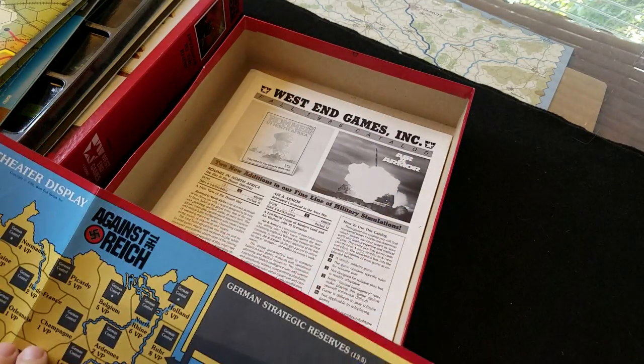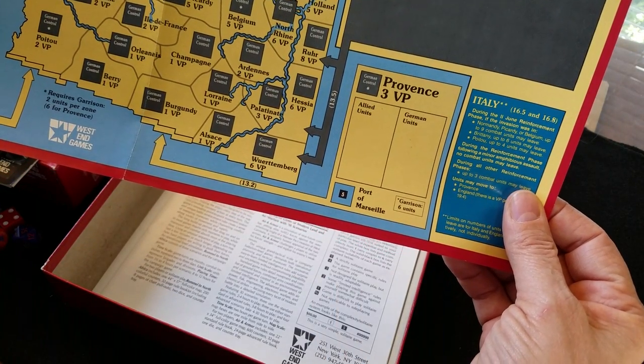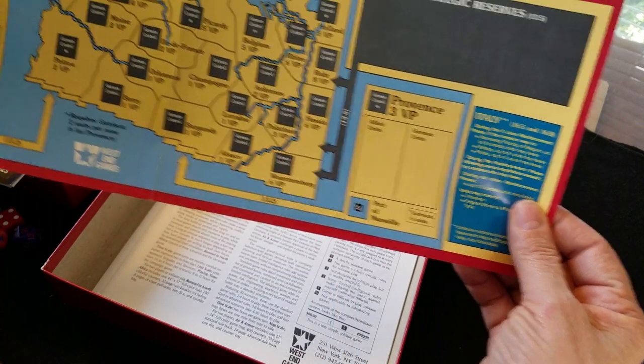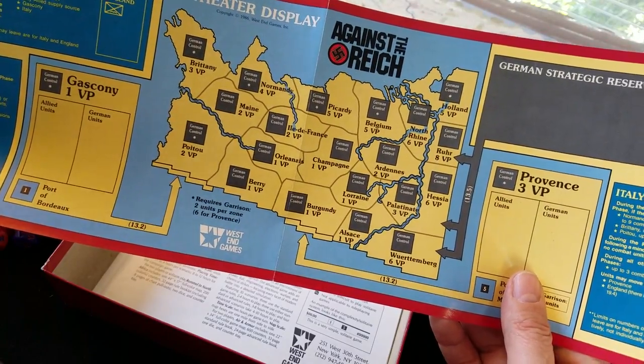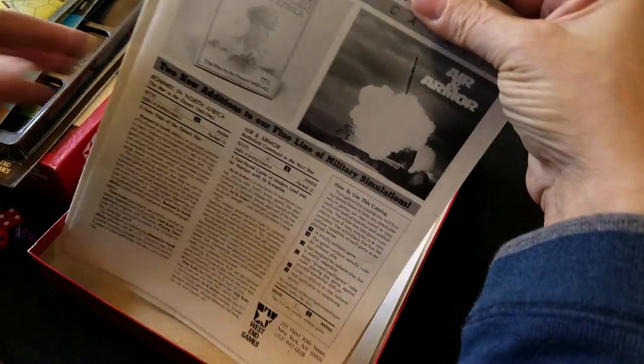This is a theater display — here we go — that helps you define the VPs and things like that, looks a bit interesting. There's an old West End catalog in here as well.